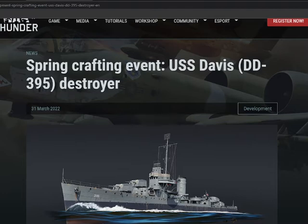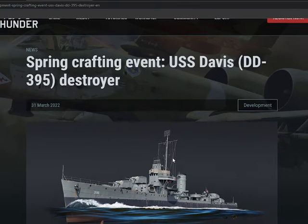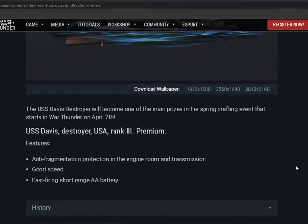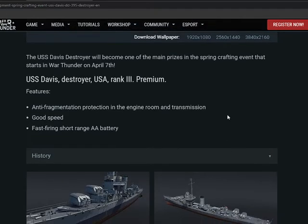What an interesting ship — quite a bit of information about it. It's a very nice looking ship. The USS Davis destroyer will become one of the main prizes in the spring crafting event that will start in War Thunder on April 7th. It's a US Rank 3 premium with very nice anti-fragmentation protection in the engine room and transmission, good speed, and fast-firing short-range AA batteries.